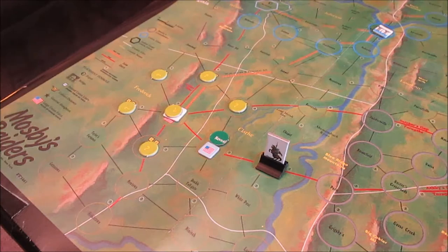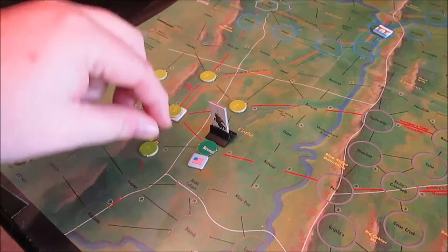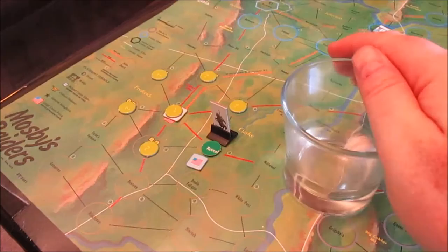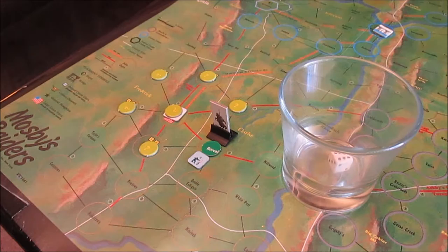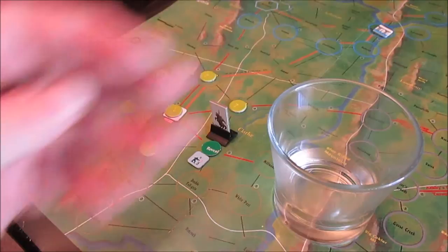Since we have no more union forces on the board we go back to normal operations. No need for me to probe it because I already know it's there, so let's just go ahead and move into it. As before we see if it becomes active — which it does not. So we're going to attack it, but I am at one-to-two odds now, which is a minus one modifier.